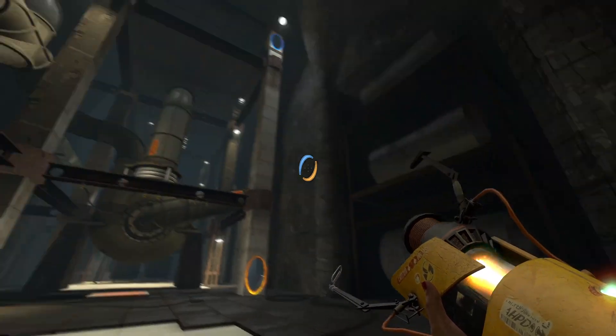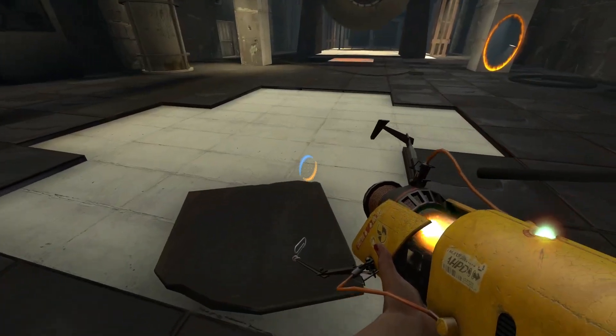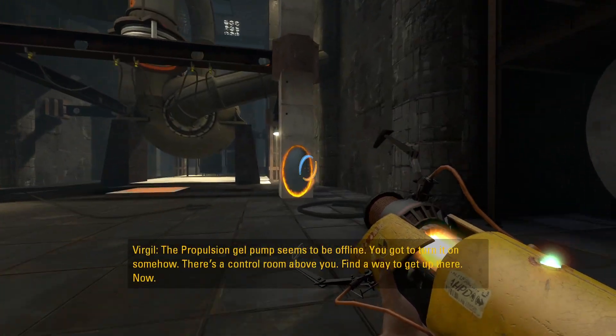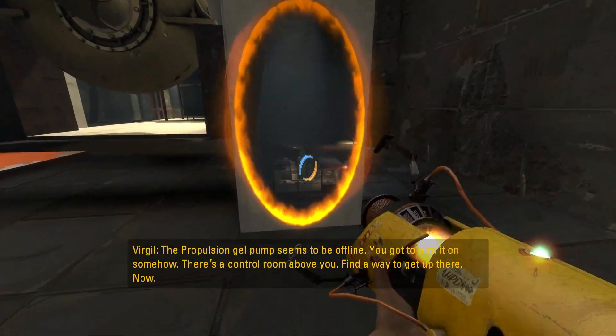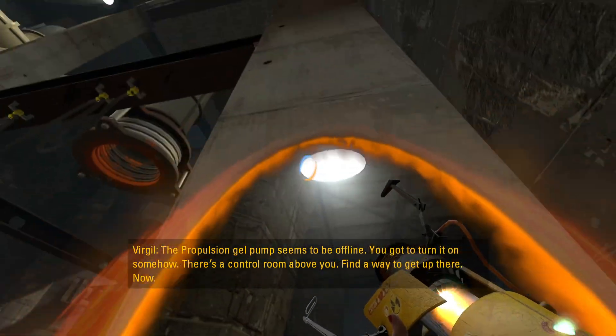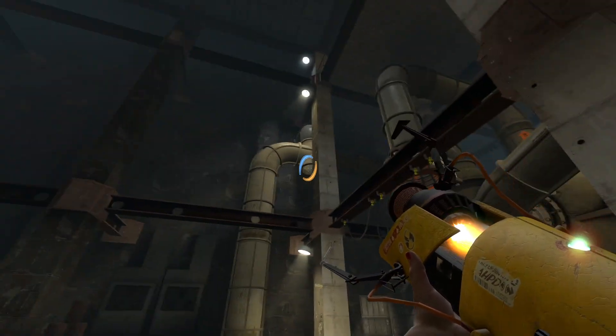You have no clue right now. I can jump from this and then this and then do that maybe. The propulsion gel seems to be offline — you've gotta turn it on somehow, but there's a control room above you. Find a way to get up there.